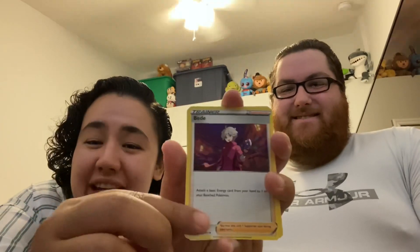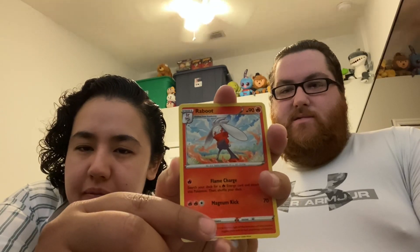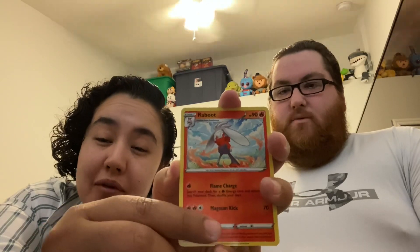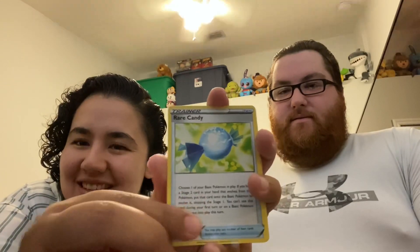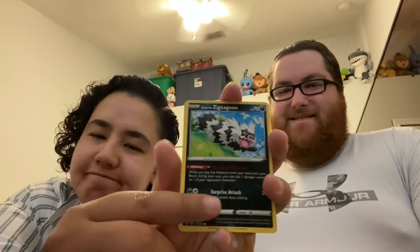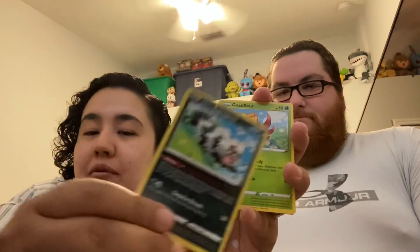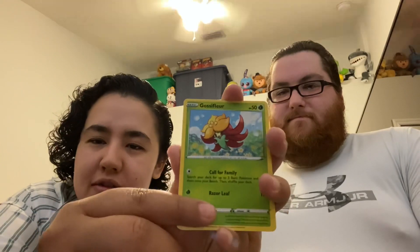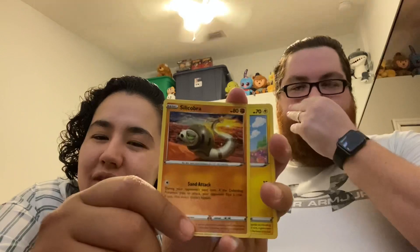Water energy. That's some sort of bunny — it's a Cinderace pre-evolution. One of Christy's favorite cards — yes, I prefer Candy, and that's just because I love candy. There's that Zigzagoon. When I'm playing with a deck that has Zigzagoon I really really like him. Some sort of flower — a Gossifleur. Yamper!